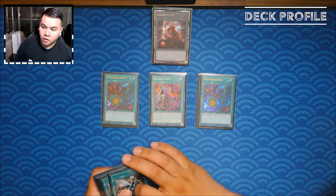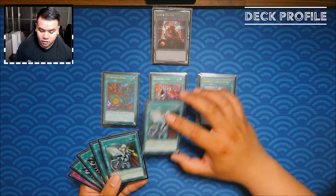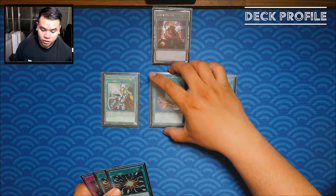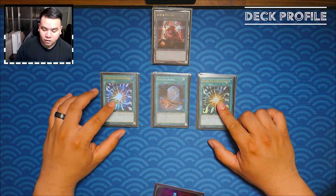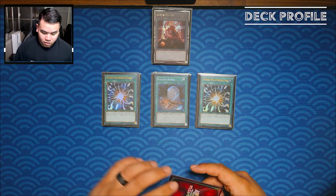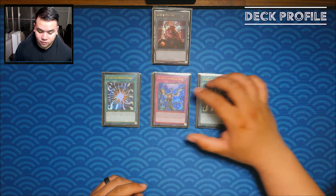For Fallen of Albaz we run two. This was kind of inspired by the YCS win in Bogota. Bystial Druiswurm makes a really good recycling tool for your hand — if you don't open a great hand you can dump a Branded Opening or whatever and draw a card, putting him back to the bottom of the deck. Then our honorary Fallen of Albaz, Light Hexial Fusion — I like it because I play Dragoon in this deck. Edge of Chain is the brand new stuff; I play two but could go to three.